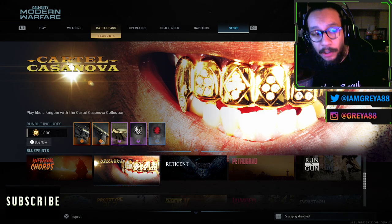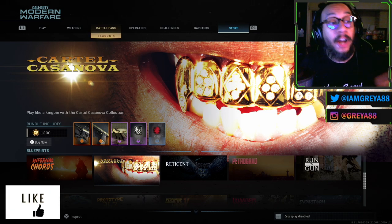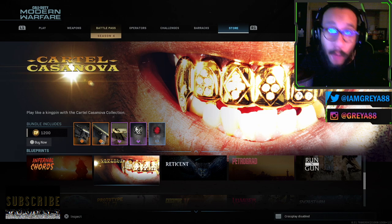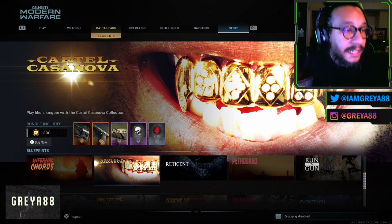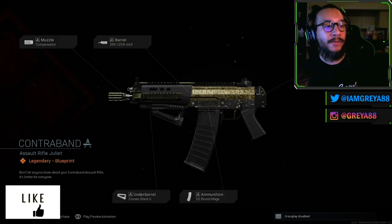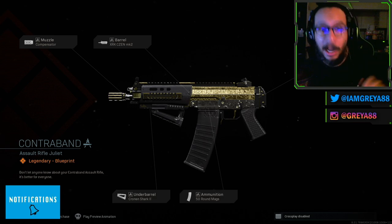This bundle actually includes two really good-looking blueprints — one for the Graal assault rifle and the other for the X-16 pistol. You guys can see right there on the screen it is 1,200 COD points, or $12 if you will. It says: play like a kingpin with the Cartel Casanova collection. Taking a closer look at the bundle preview here, you guys can see you get a Graal 556 blueprint.